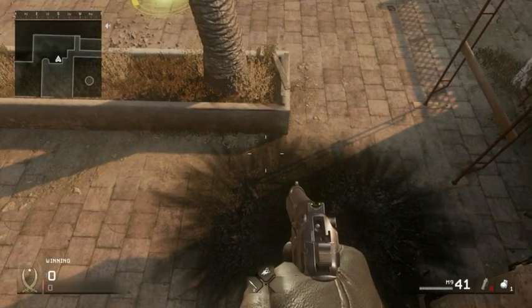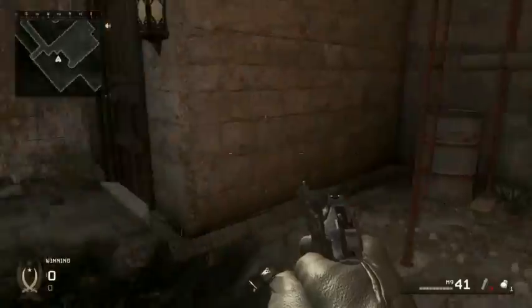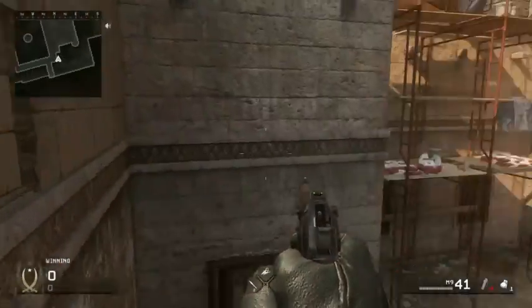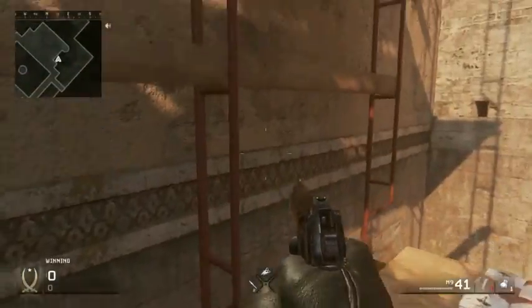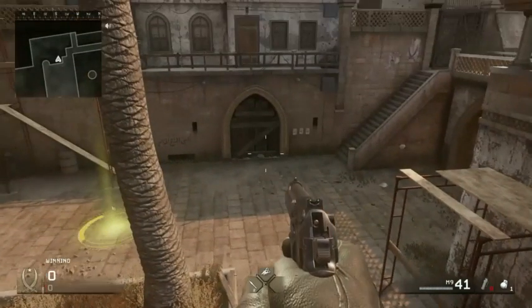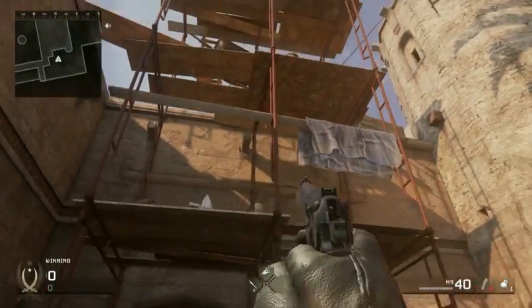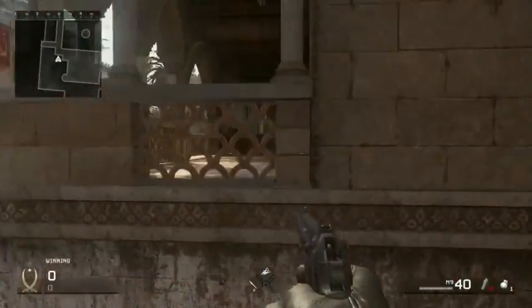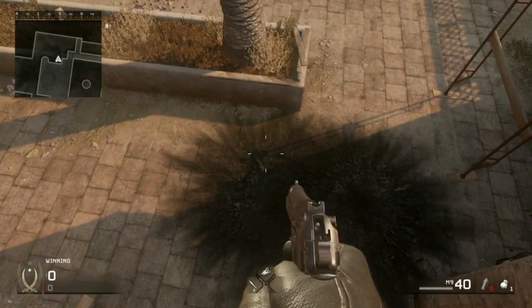Once you're up here, you can't stand right away — you're gonna have to move out this way and keep pressing circle until you can stand. You will fall off just like I did. It is very difficult, but that's not even the hardest part. You need an RPG for a reason. Once you're up, do not jump or you'll fall off.